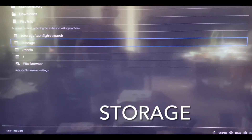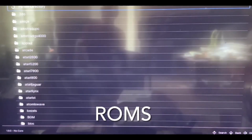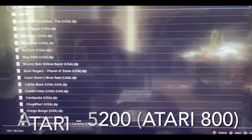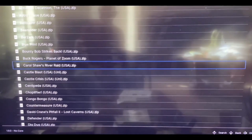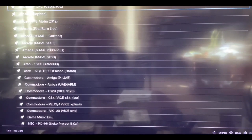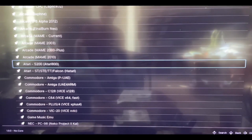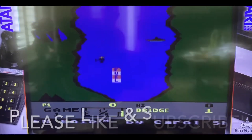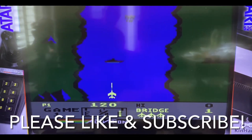Load content, then load content storage, ROMs, Atari 5200. Go down to River Raid, load archive. Then we've got to go down to the core again — Atari 5200 — click on that. Press start and the game should work — River Raid.